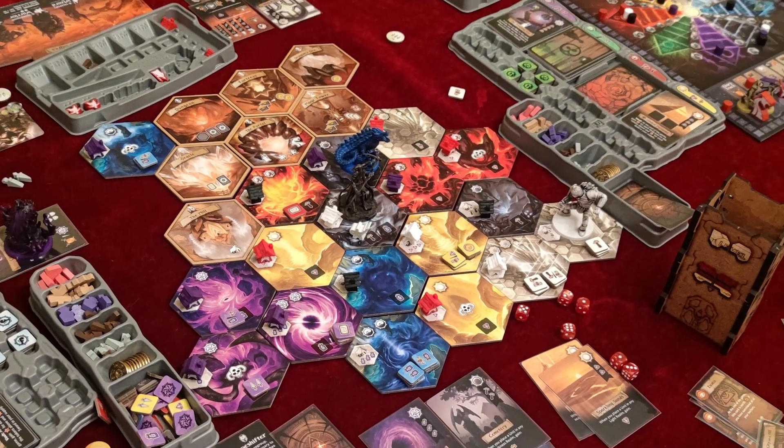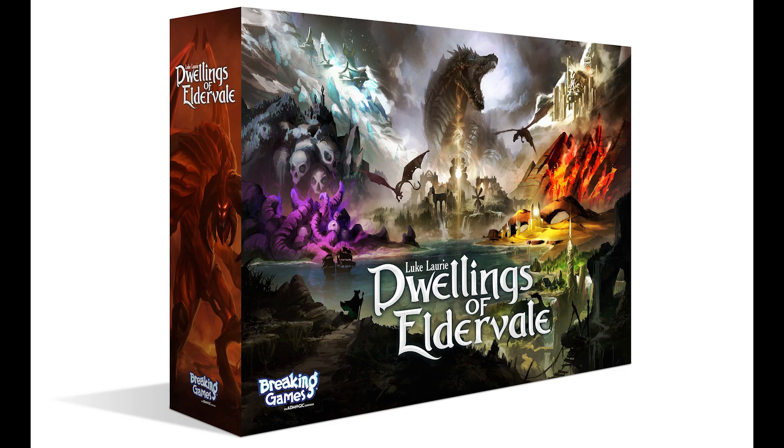In a realm known as the Valle of the Antichy, there was a city of splendor — a breathtaking city fed by elemental energy. But just at the end of its splendor, Elder Veil was destroyed by a cataclysm of magic energy, and then fell into obscurity.